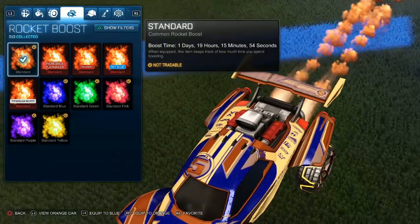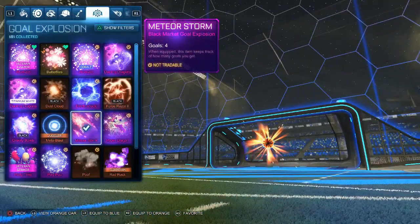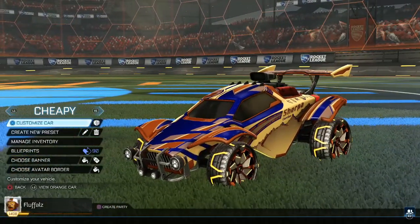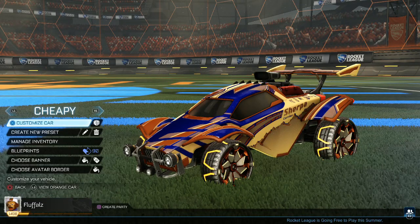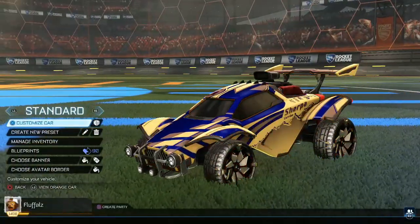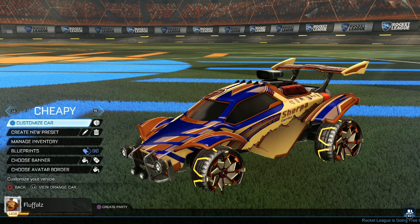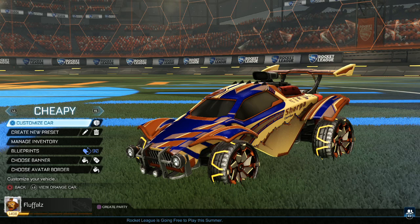For boost I'm using the normal Standard Orange — it fits. If you have a Burnt Sienna or sparkles boost, you can use that too. For goal explosion I'm using Meteor Storm, and Friction as the trail. As I said with any of these designs, trails and boosts depend on what you have and what's matching — if not, just use Sparkles. I hope you guys enjoyed these Dune Racer designs. Let me know what you thought in the comments below, and if you want any other design episodes, let me know!